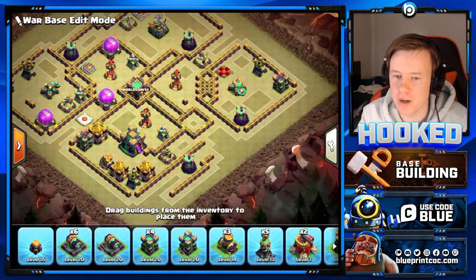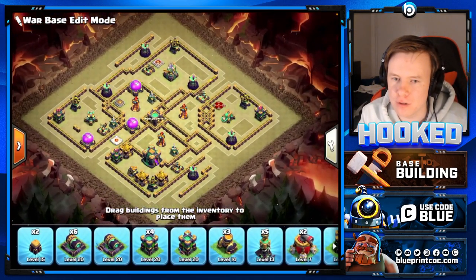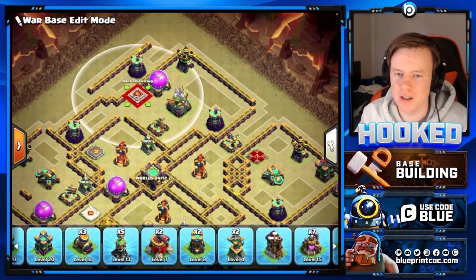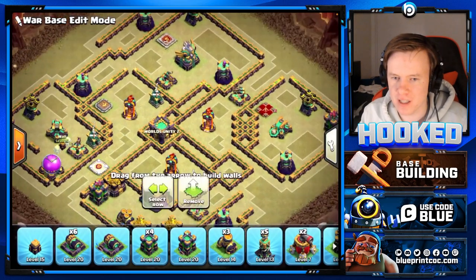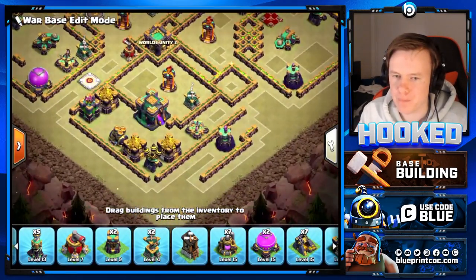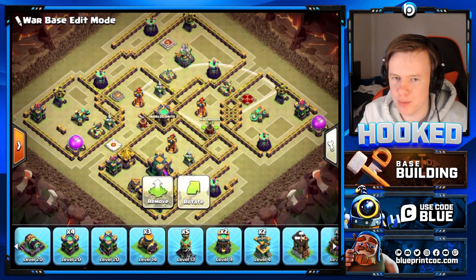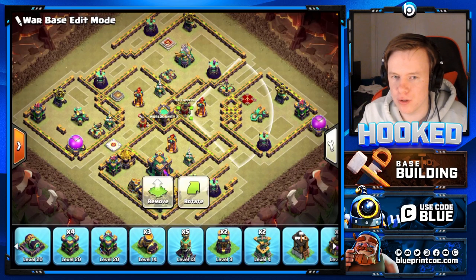Nine times out of ten on bases you'll have a tornado behind the Town Hall to stop clone value and blizzards. If you try to lalo through the Town Hall and there's a clone behind it, your lalo is almost certainly dead - people use the lava hound to tank the NATO. With the air defense offset that far, how will the lava hound get behind the Town Hall? It simply can't. The easier way to stop queen charge hits is to make that Town Hall as unchargeable as possible.